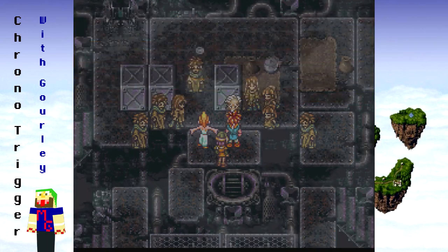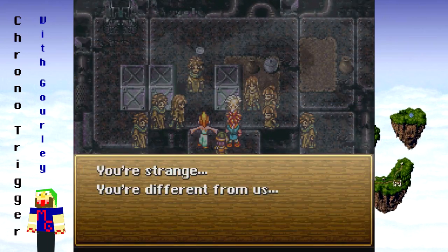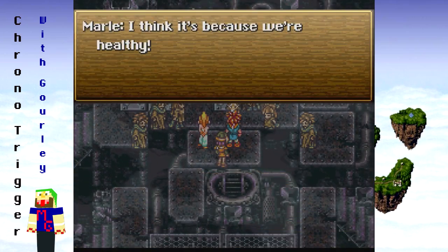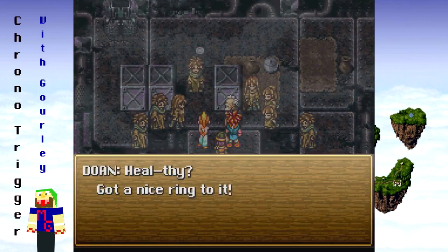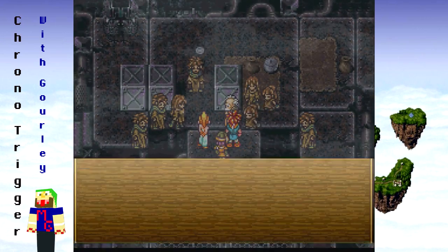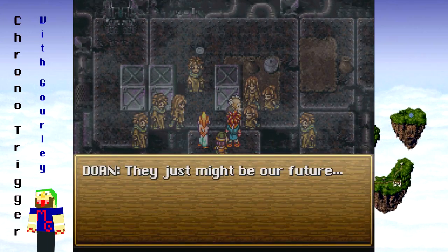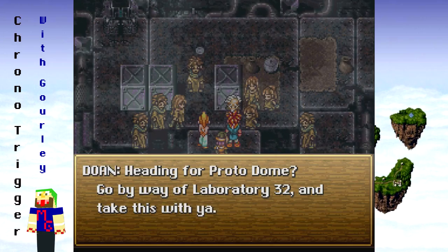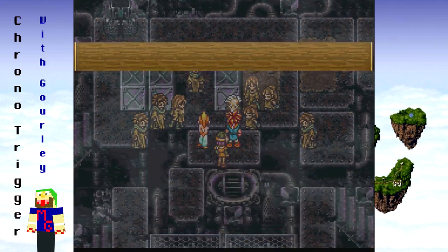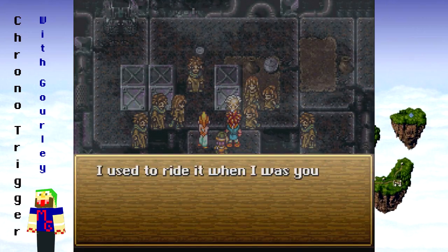'You have to stay alive and so do we.' 'Huh, you're strange — you're different from us.' 'I think it's because we're healthy.' 'Healthy — got a nice ring to it. We'll try growing the seeds.' What are those? 'They just might be our future. Heading for Proto Dome — go by way of Laboratory 32 and take this with you.' Got a bike key!